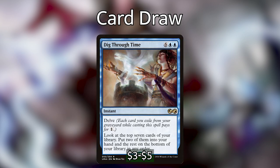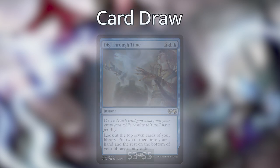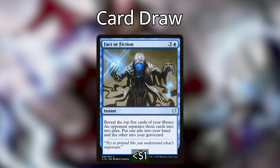Dig Through Time is instant speed with Delve — we can get rid of useless cards in our graveyard and look at the top 7 cards to put 2 into our hand. And then Fact or Fiction — we reveal the top 5 cards, opponents separate them into 2 piles, and we pick one pile while the others go to our graveyard. Fact or Fiction has the added benefit of being able to influence an opponent's decision, potentially helping us keep answers to problems or big threats at the table.